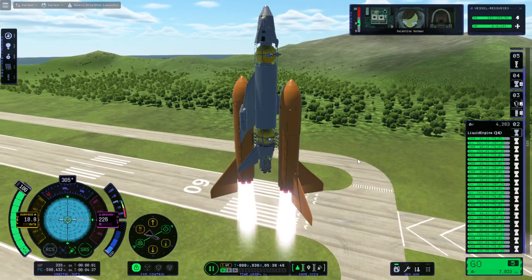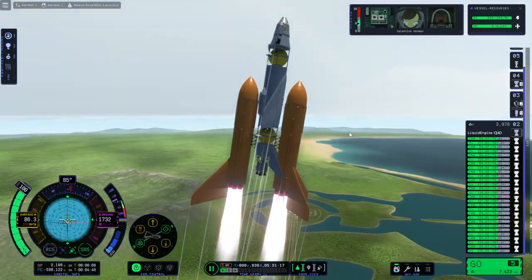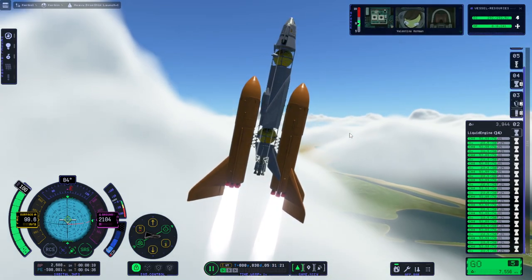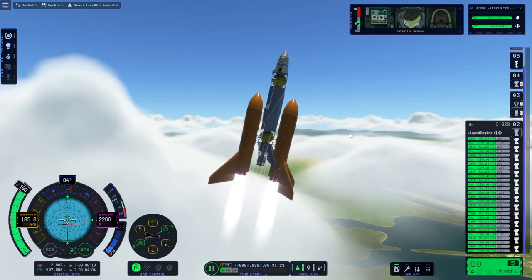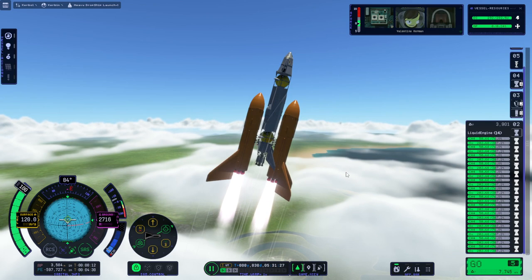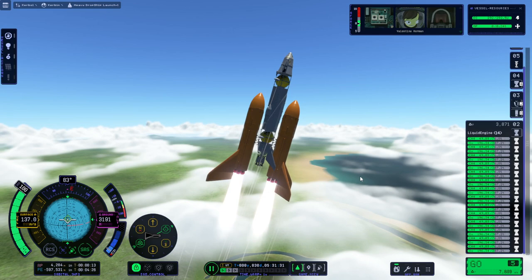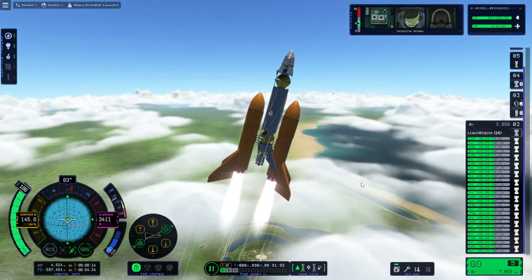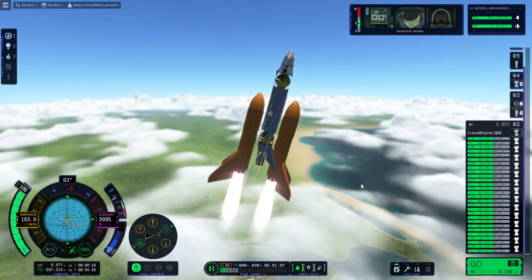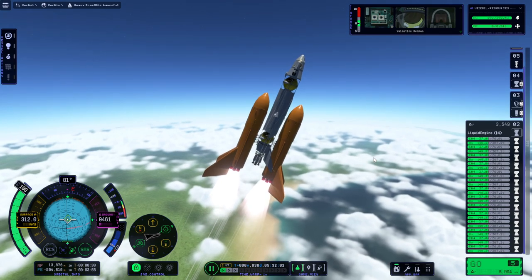I'm gonna keep going straight up for a bit. I did put struts between the boosters and the core of the heavy dropship itself, but that one's shaking a bit — that's four struts per booster. I think I'm turning a little bit too quickly. All right, but we got off the pad — that's the first battle for sure. On to the moon. We are past the speed of sound.